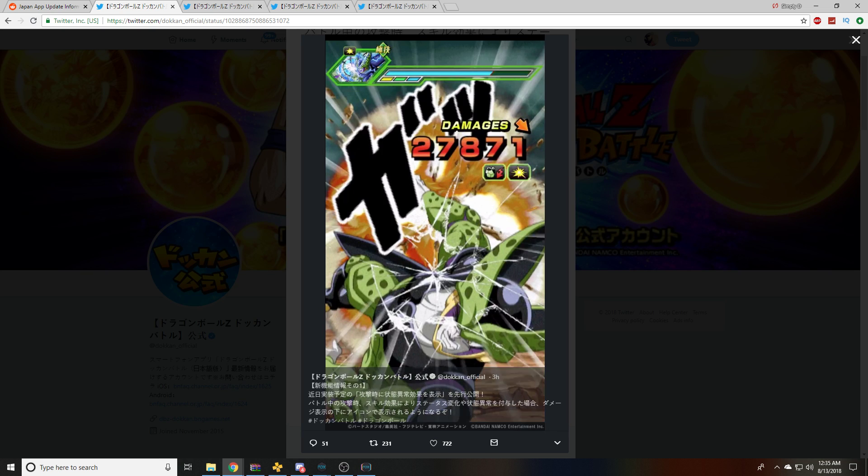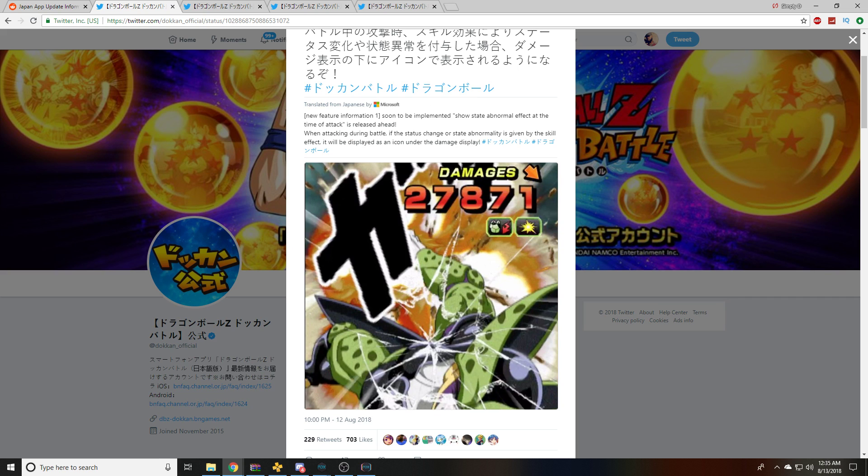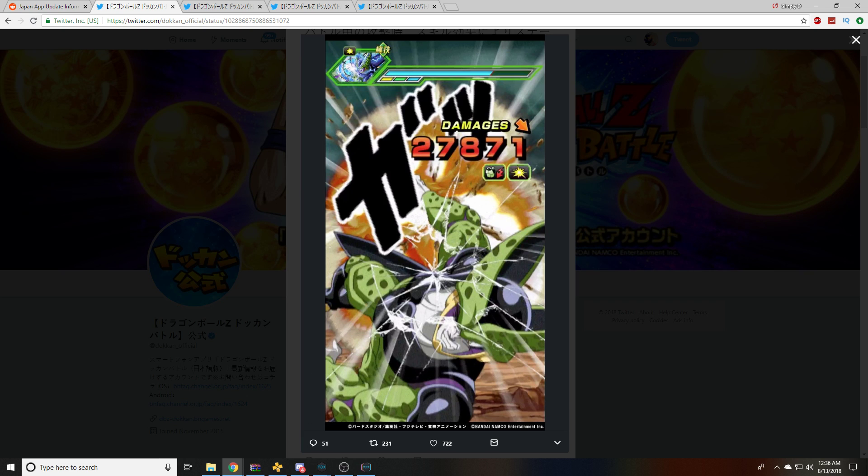So right now you can already see it. They say: 'New feature information one, soon to be implemented — show state abnormal effect at the time of the attack. When attacking during battle, if a status change or status abnormality is given by the skill effect, it will be displayed as an icon under the damage.' So basically when you are attacking, if your character can do some sort of abnormal status effect like attack down, defense down, or stun, you will see it here. I've had people ask me how do you tell if they're stunned — the game doesn't really tell you.